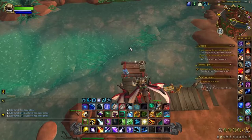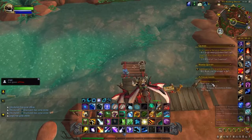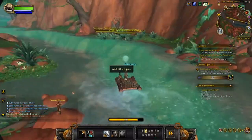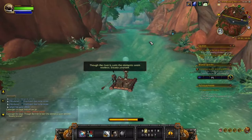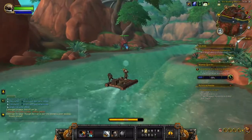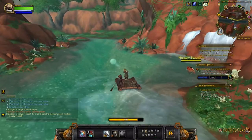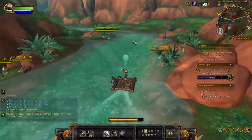This next rafting quest is located in the Waking Shores, just south of Life Vault Ruins. We're on the hunt here for Abul Gar. He's actually a little further down the river, so make sure we don't hit 100 — a lot of these, sometimes you hit 100 before the legendary comes up. This might be one of those cases. We're at 56 here.